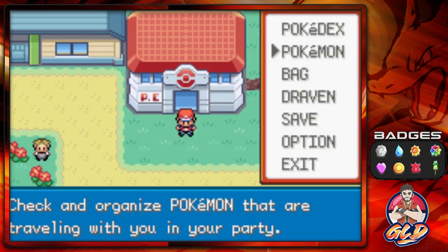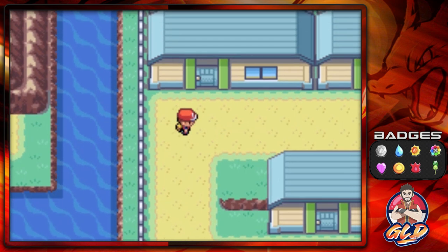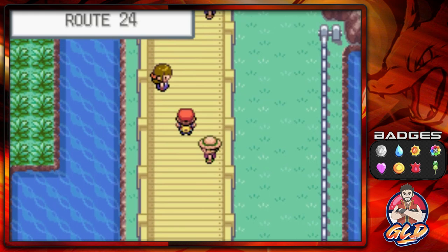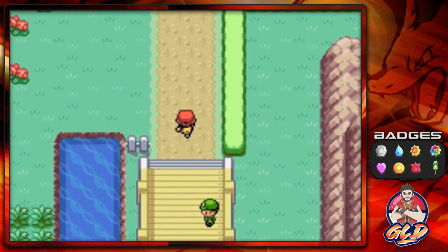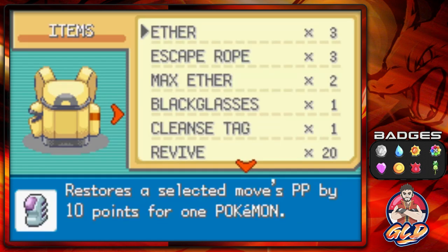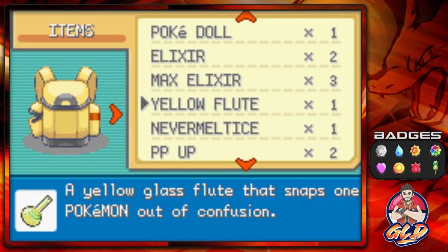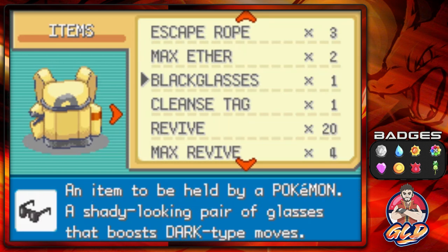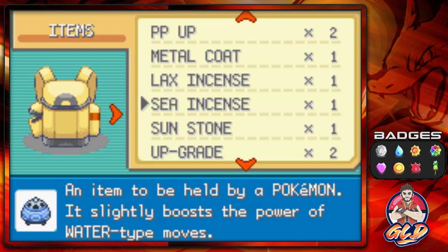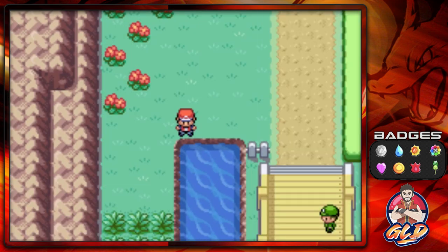You can actually capture Mewtwo before you go to the Sevii Islands — now that you're the Champion you have access to the Cerulean Cave, and that is also a place where you can train your Pokémon. But the spot I showed you guys before is probably the best place to train since you also earn money. There's a Repel right here, so let's go ahead and get this over with.